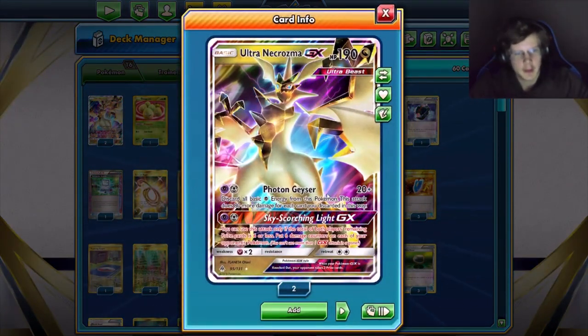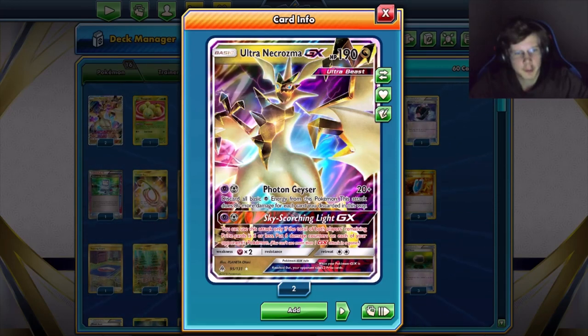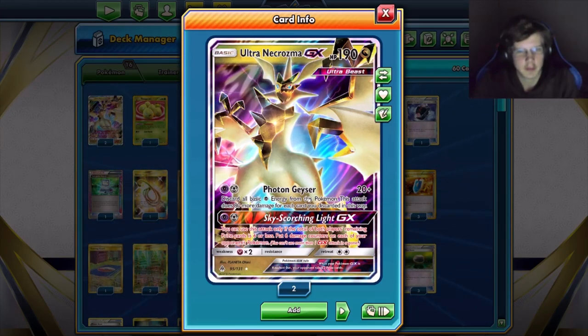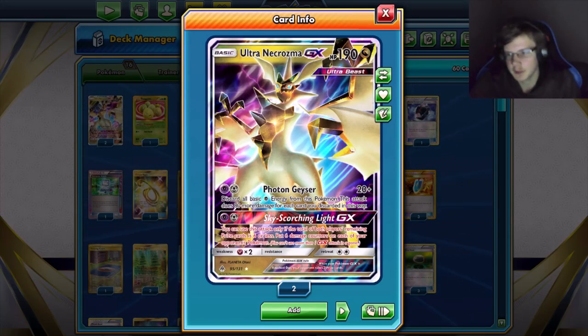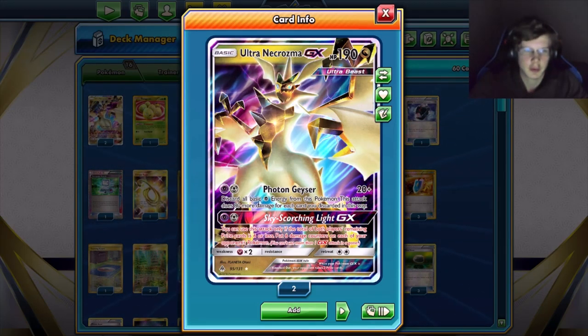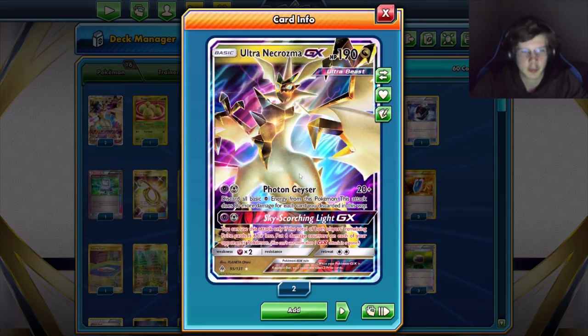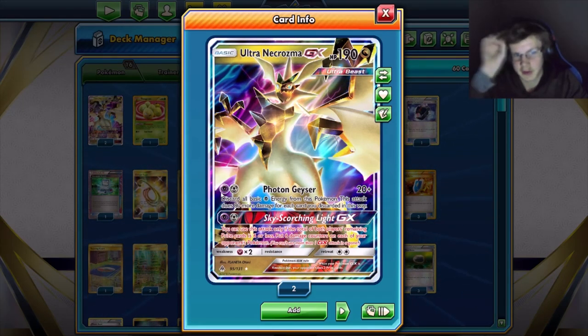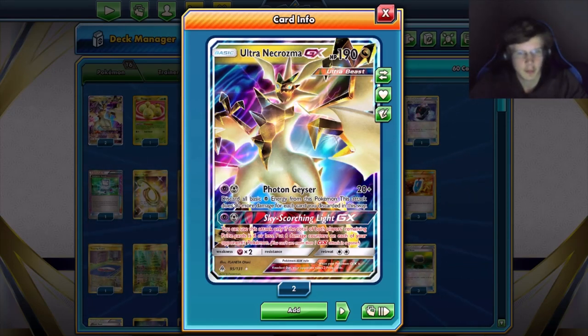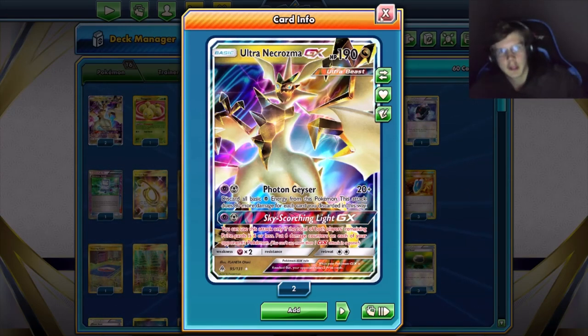This card's been out for a while. The attack Photon Geyser does 20 damage then 80 more for every psychic energy you discard — basically discard all the psychic energy attached. So 80 damage per psychic. If you have three psychics and one metal, that's 260 damage, which isn't too bad.